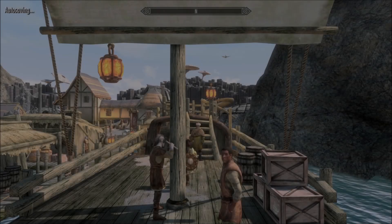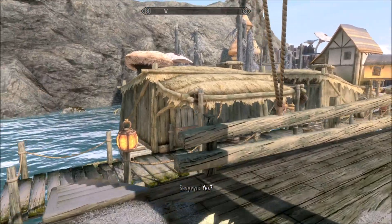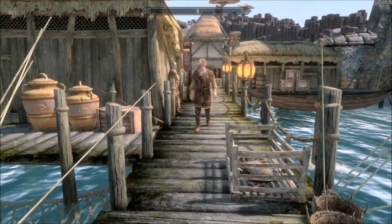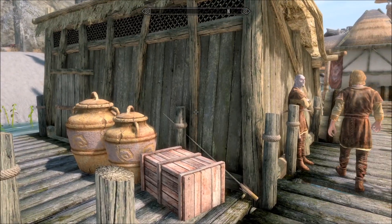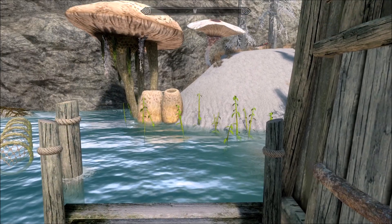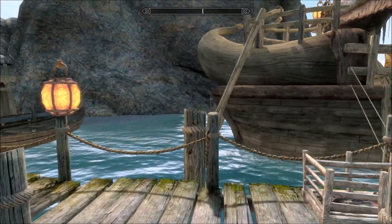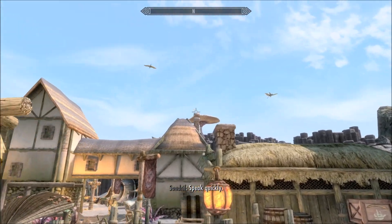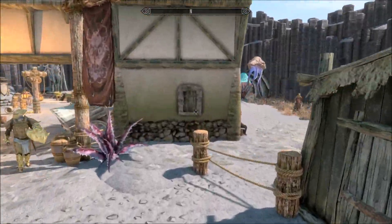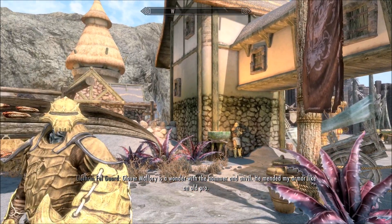So here we are at the village — comes with all sorts of features, this place. It's very nice. There's a fisherman, Mr Saltfingers, all these little cottages. Heduit Strongplank — that's a name to conjure with! Look at this place though, it's pretty fantastic isn't it? And it goes on. There's a trading house here. The whole point really is to get to your house, but you know.